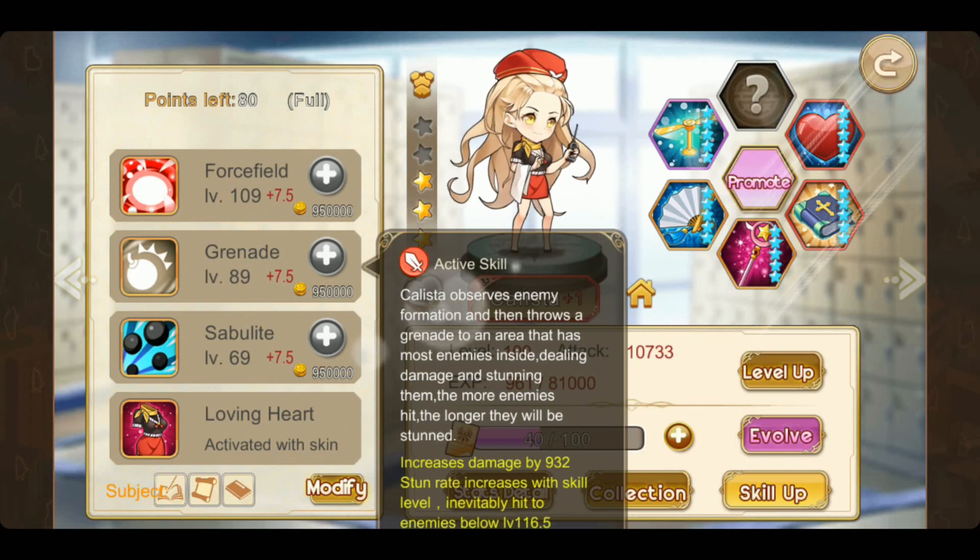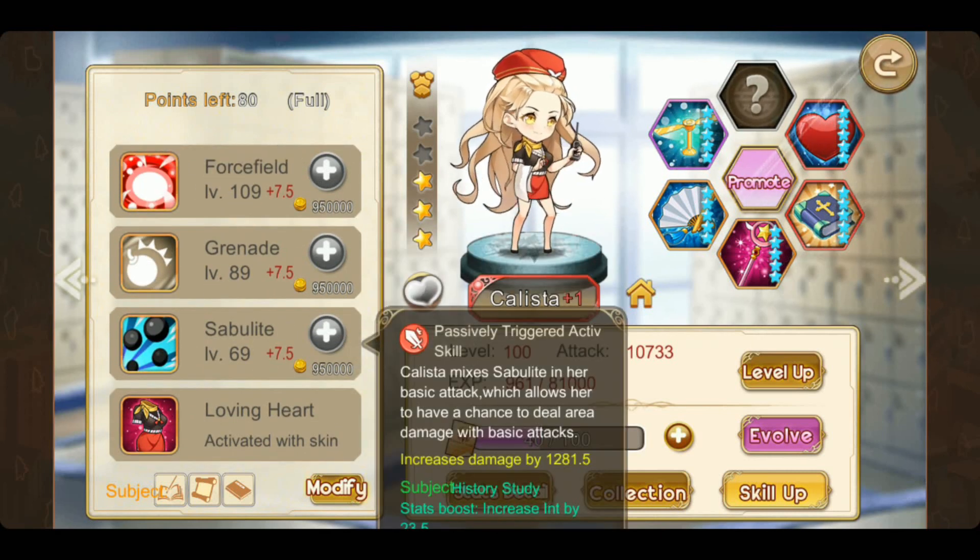The third skill is Grenade. Kalista observes the enemy formation and then throws a grenade into the area with the most enemies - the most dense part - dealing damage and stunning them. The more enemies being hit, the longer they will be stunned. The denser, the longer the stun duration. Interesting. And there's a passive trigger skill - Mixed Sub-Bullet - in her basic attack, which allows her to have AOE. So this skill allows Kalista to do AOE damage in her basic attack, which is interesting.